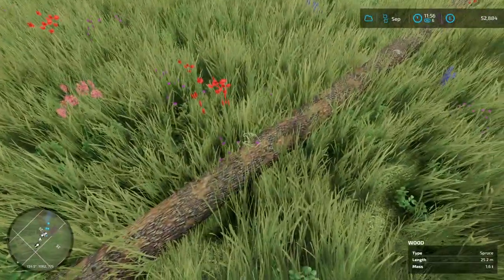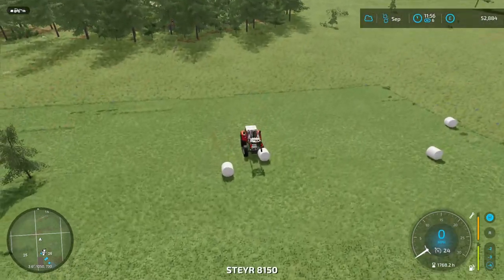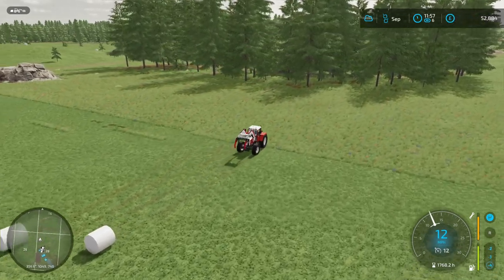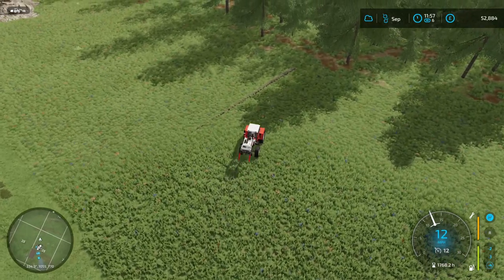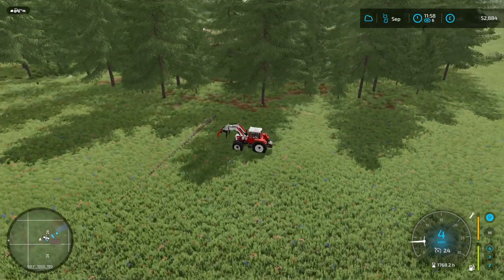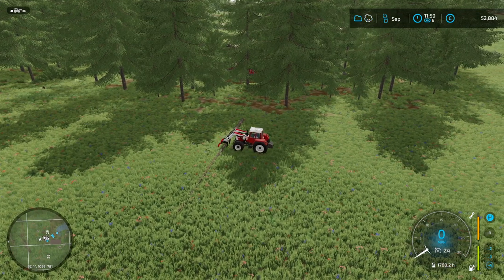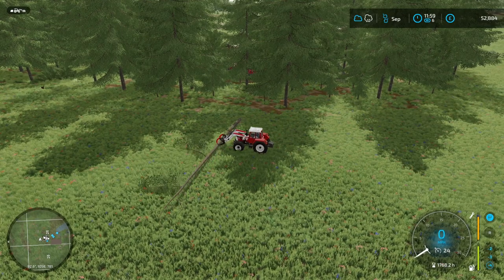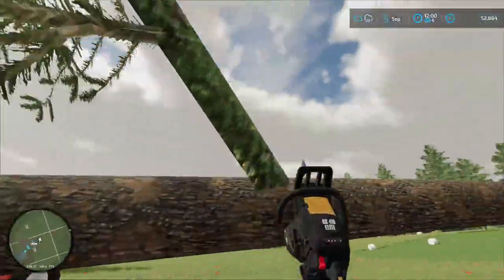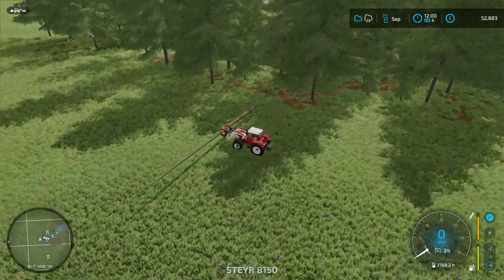Jump in the tractor, back up, open the bucket, position centrally over the log, drive over it, bring the bucket down, close it, and tip up. We missed a couple of bits, so grab those too — more prep work means more money when you sell. Now we can move it. Using machinery to move things out of the way is much easier.